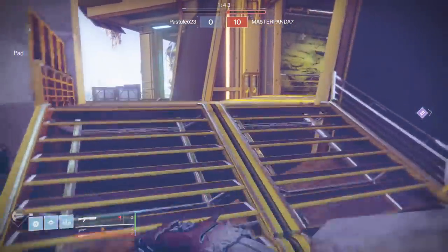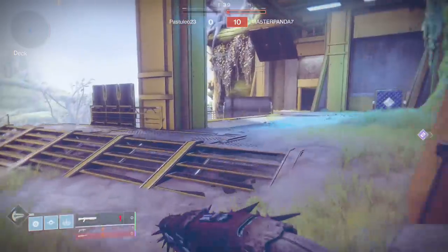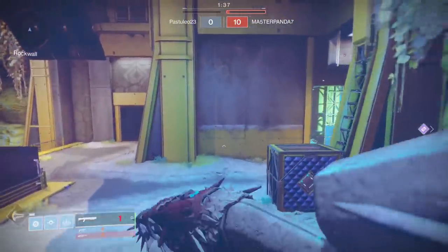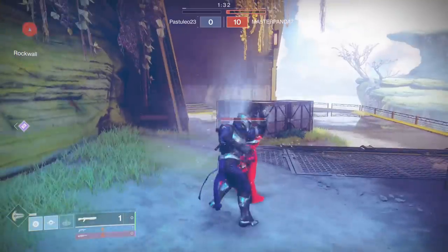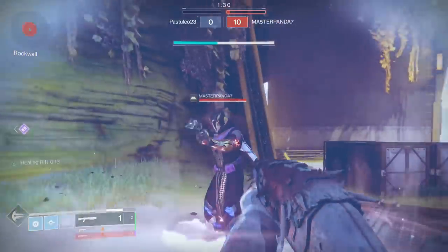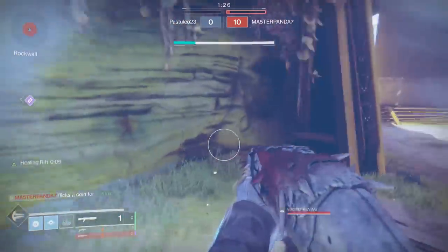Hey guys, you're here for the Instant Super Glitch. Dynamo has been disabled due to a bug found today. Using two Dynamo perks would give you insane amounts of super energy. Warlock would get you almost a full bar, whereas Titan and Hunter wouldn't get as much. This worked everywhere in the game, making PvP a mess.